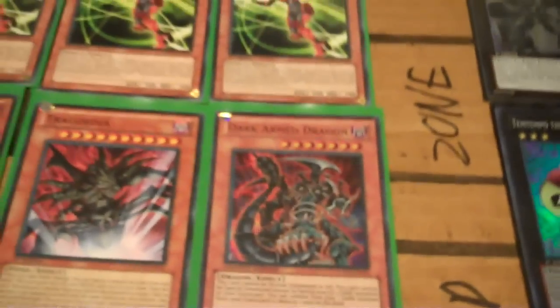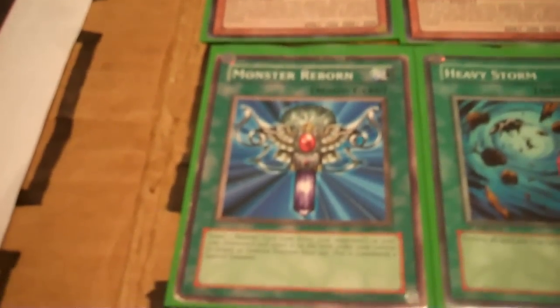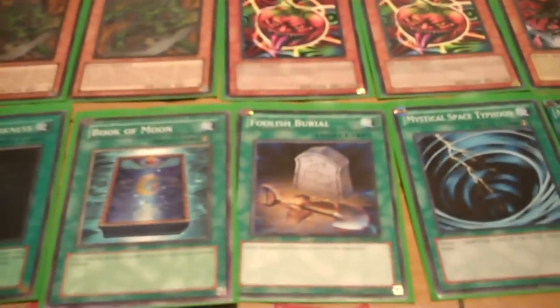Then two Tregodias, and I'm running Dark Armed in here for right now. I might try Sangan, but there is no Twerguide combo in this deck — that's not going to happen. Mostly because that's in my Dark World deck, where it belongs. And we got Reborn, Storm, Hole, Allure, Book, and Foolish — all the nice little one-of brigade right there.